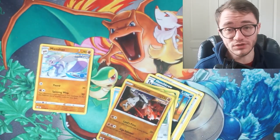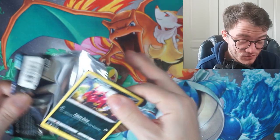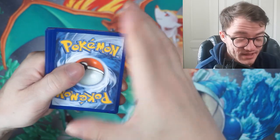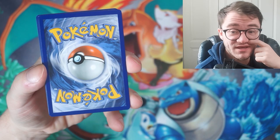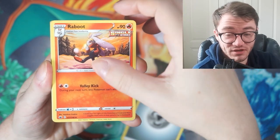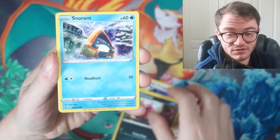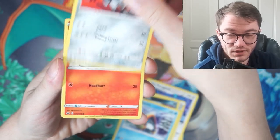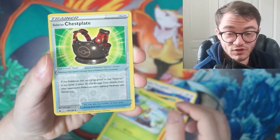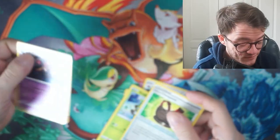On to Chilling Reign, also known as Chilling Pain. I absolutely highly rate this set — it's a great set to buy and open, but not when we pull a green code card. So far in this video we've only managed to pull one V card from Shining Fates. Cards revealed: Reboot, Porygon2, Lucky Energy, Venipede, Snorunt, Heracross, Bunnelby, Grookey, a reverse hollow Galarian Slowbro, and a Benett regular rare. Chilling Reign didn't deliver either.